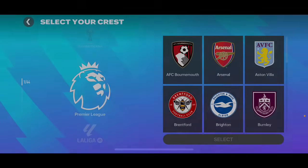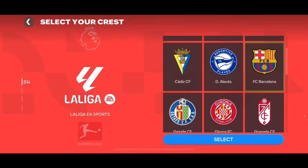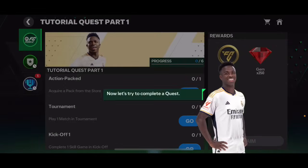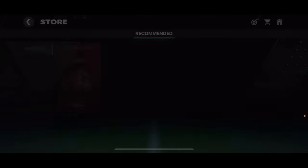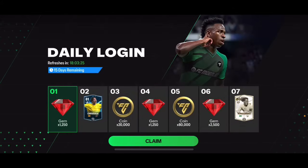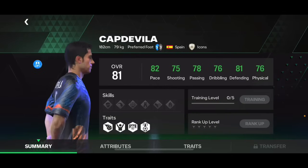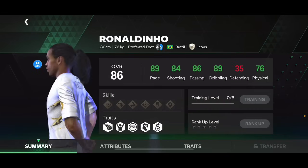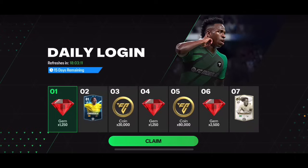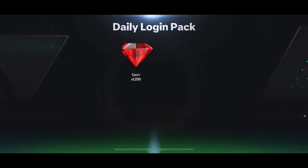We're going to choose our team - most of you probably know it's Barca. Going into the quest section now to check out some quests. We've got this tutorial quest - we can get through it and get 200 free gems. Daily login gives 1,250 gems, and on the second day we get Capdevila 381 overall. On the seventh day we're gonna get free Ronaldinho - that's cool! Essential forward Ronaldinho, not bad at all.